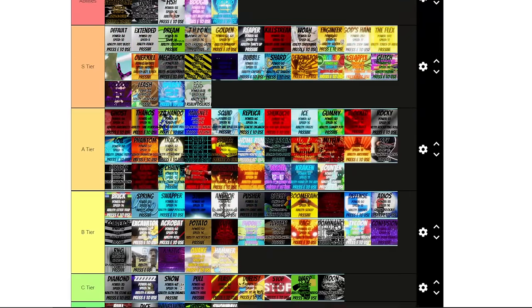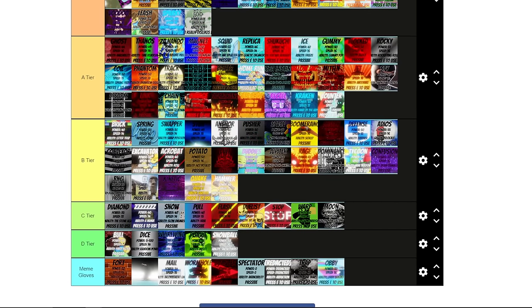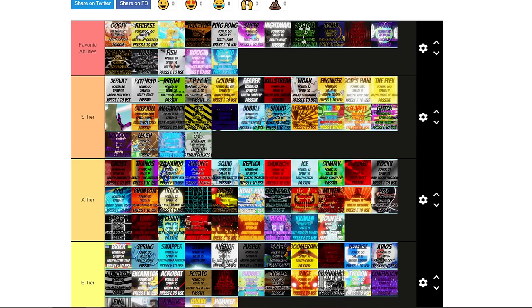That is gonna be the tier list — we have all of these gloves ranked at what I think their abilities stand at. Starting off with my favorites we have the Goofy Glove, Reverse, Balloony, Table Flip, Ping Pong, Slicer, Nightmare, Custom, Bomb, Bob, Orbit, Rattlebones, Elude, Fish, Boogie, and Psycho. Those abilities right there are some of my favorite abilities in Slap Battles.